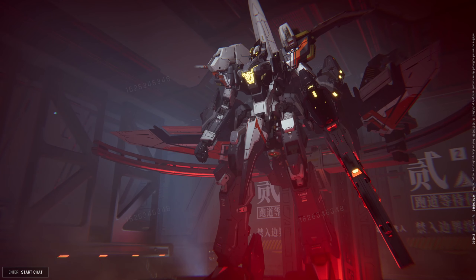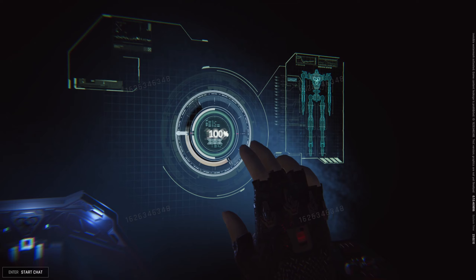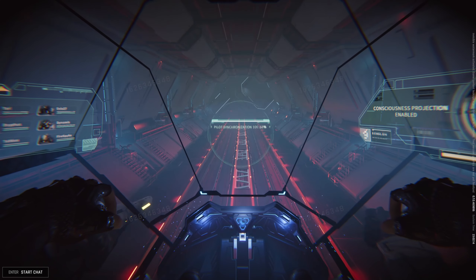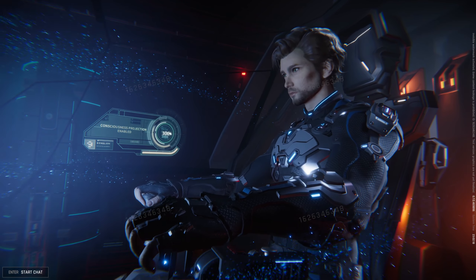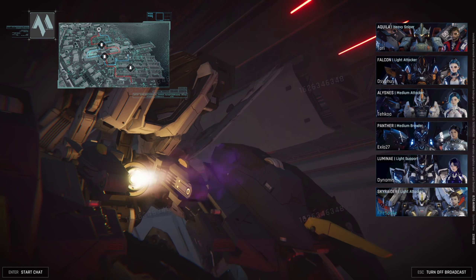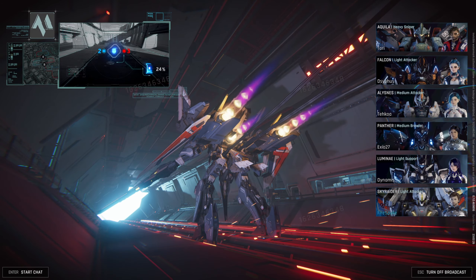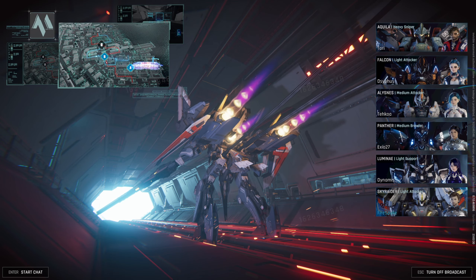What's up everyone, back today with some more Mecha Break gameplay from the Closed Beta Test. This time we are going to be playing Skyraider, a striker I hinted at in the previous video about being very strong — I would say the strongest striker in the Closed Beta. Obviously that could change by the time we get the full release, but we're still playing with it in its strong state right here. We're going to be on a different map this time: the Mercury Shipyards.